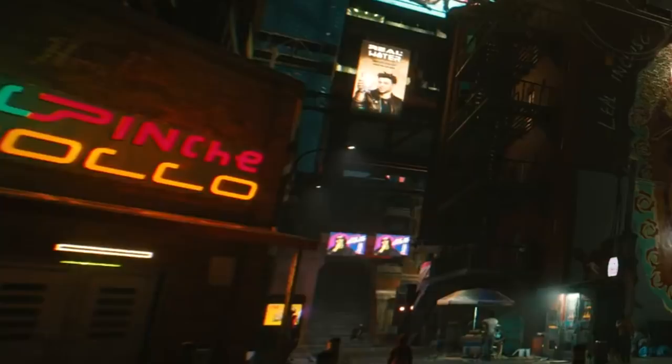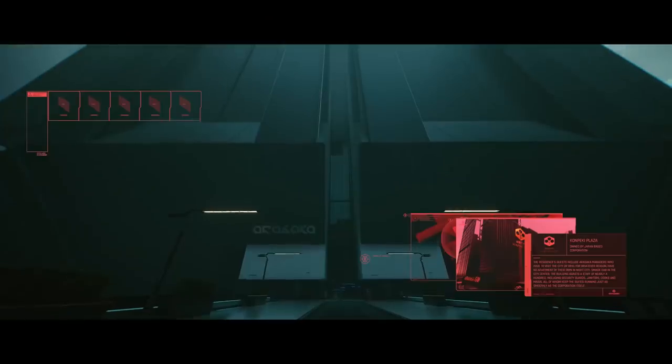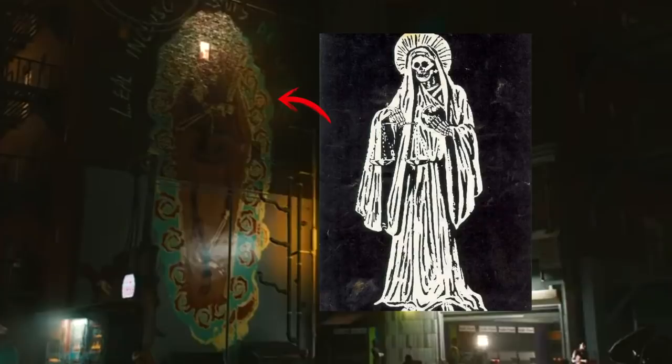Moving on, we have a bar on the left called Pinche Pollo, which means 'the effing chicken,' as well as a smaller restaurant called Hamra Cuisine. Next to the Hamra sign we have an ad for Arasaka and their advanced soldier systems. Arasaka is one of the biggest mega corporations in Night City, with their hands in a variety of industries, although mainly in the security sector. Valentinos have a ton of Santa Muerte murals in Haywood — the Mexican deity of death — which can be seen here.